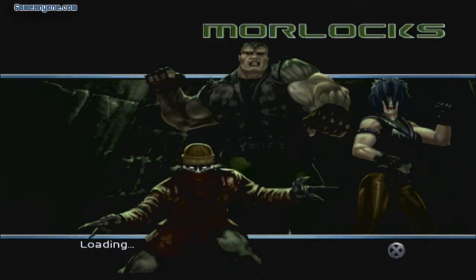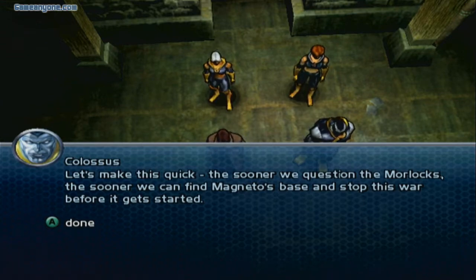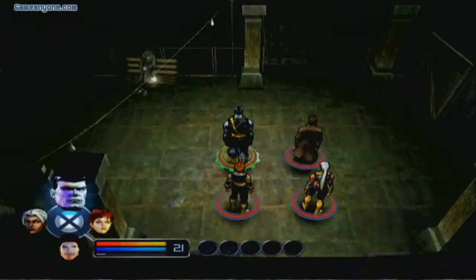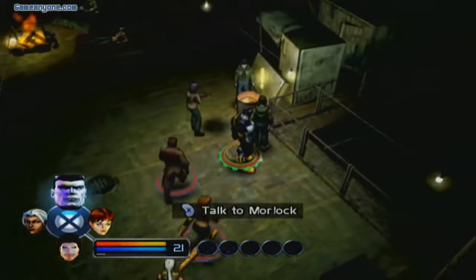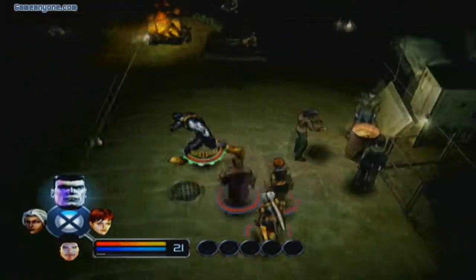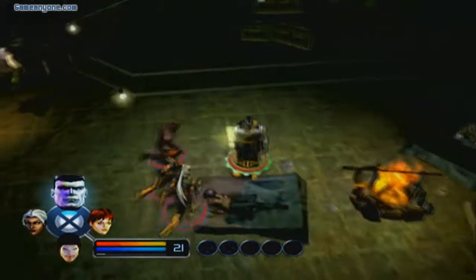We're going back into the Morlocks' place. I'm not really too worried — I had it easy with them the first time. Let's make this quick. The sooner we question the Morlocks, the sooner we can find Magneto's base. Alright, lead the way, Colossus. A Morlock NPC tells us to move on and doesn't want to be seen talking to us — even though it was us who came up to him first.